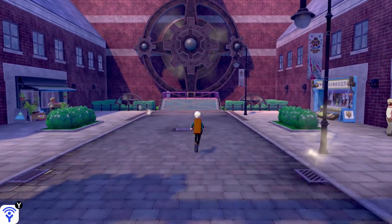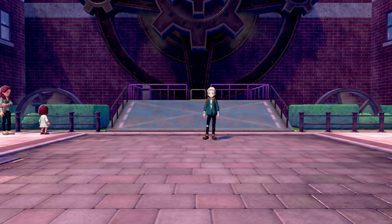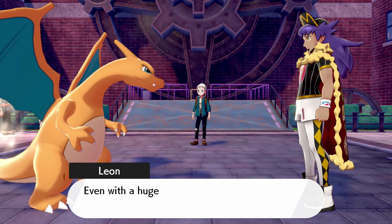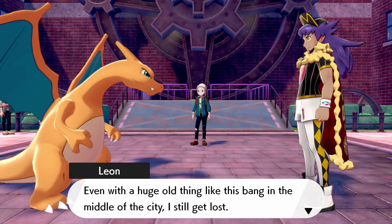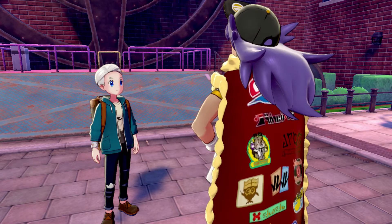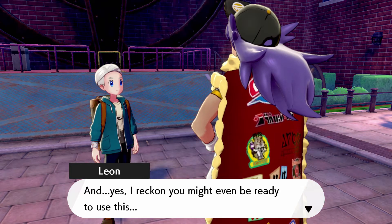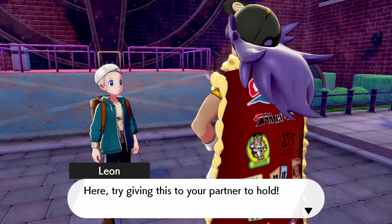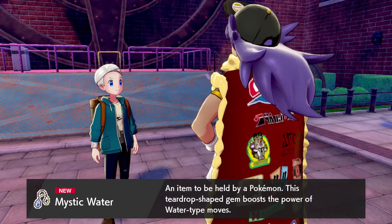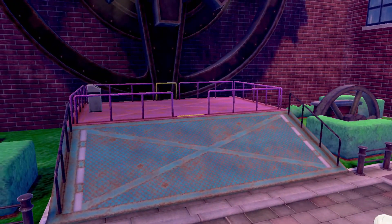Okay, let's actually do something now, because we've just sort of ran around the stores and collected items so far, and it's been like 20 minutes. Leon appears — Charizard! I truly never make it to the stadium without you to show me the way, partner. Even with a huge old thing like this bang in the middle of the city, I still get lost. One look tells me you've become a trainer worthy of that endorsement I gave you. I reckon you might even be ready to use this — here, try giving this to your partner. Mystic Water — boosts the power of Water-type moves. You can take the lift up to the city's upper level if you're headed to the stadium.